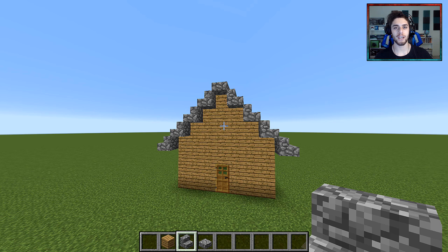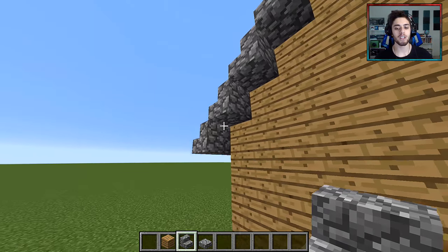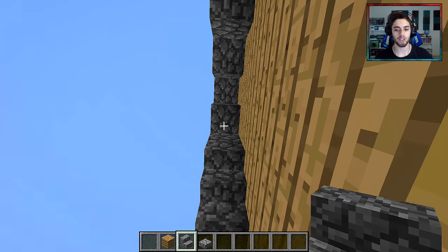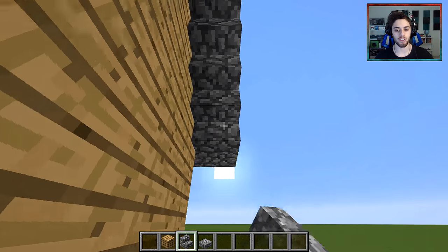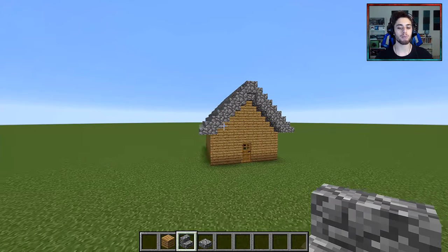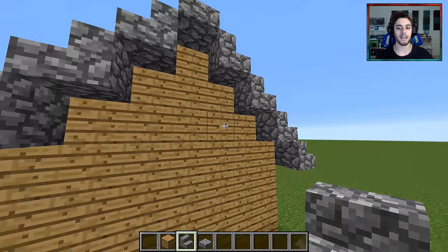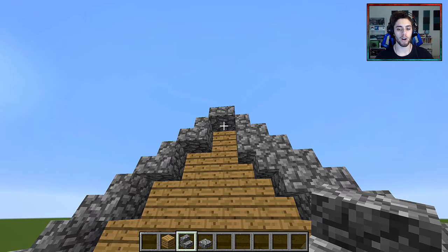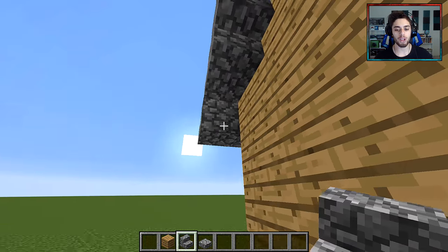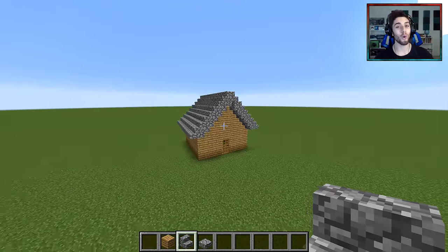Now to do the cherry on top: upside-down stairs underneath these already-placed stairs that are hanging off. Simply face it the way those stairs are going. In the middle you can face it against the wood, and then face it the way the stairs are going — boom, looks pretty good. Do that on both sides. On these side stairs, whichever direction the stairs are facing, place it there. On the very middle top one, face it against the wood, and boom — you are done with your first roof. Looks awesome, looks amazing, looks normal!